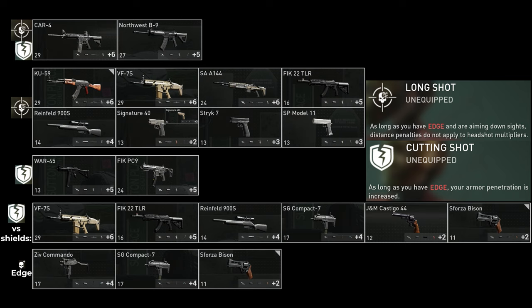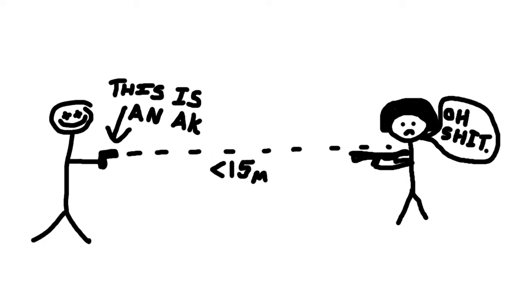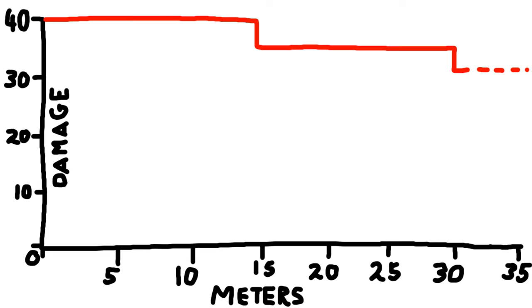Long Shot ignores the headshot penalty with damage drop-off. The way damage works in this game is complicated: when you shoot someone within a certain distance you deal a full amount of damage. With the AK, for example, if you shoot someone within 15 meters you do 40.2 damage, and between 15 and 30 meters you do 36.4 damage. It's not gradual drop-off — it's damage steps, where each distance range has a specific damage value assigned to it.